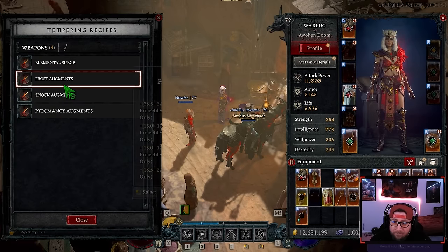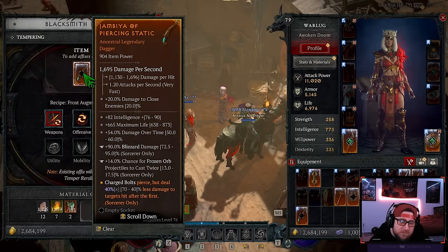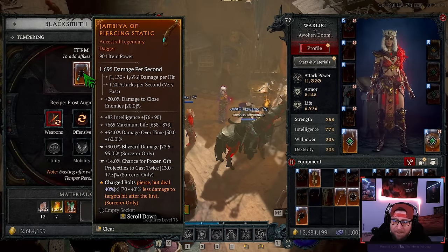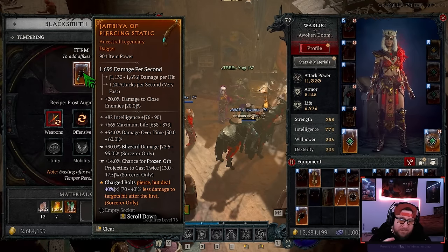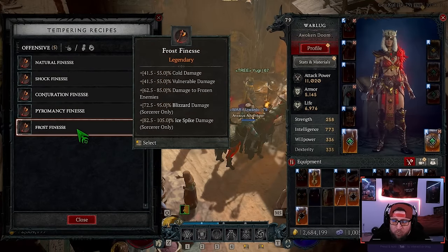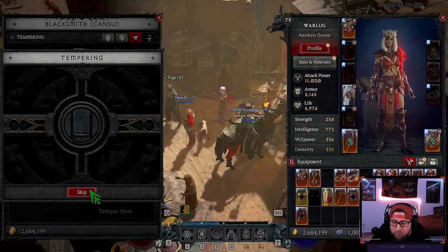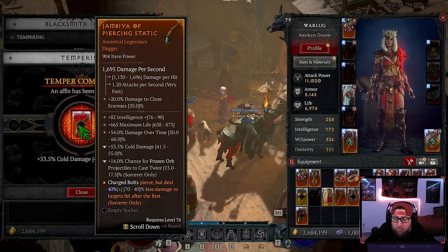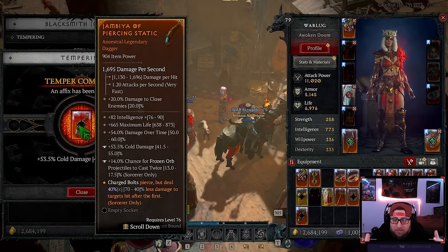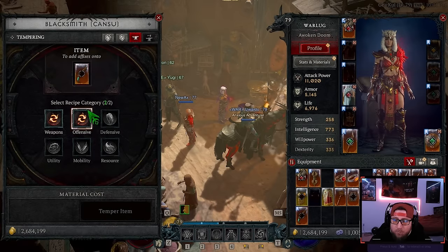We got Frozen Orb — almost a max roll, not really, but now we have Frozen Orb. I could keep re-rolling under Frost, I have three re-rolls left, but even at 14 out of 17.5 I'm happy with the roll because I got the power. Now we need to get rid of the Blizzard Damage since I don't use Blizzard, so going to Offensive, looking for Cold Damage. Roll — Cold Damage, almost a max roll at 53 out of 55.